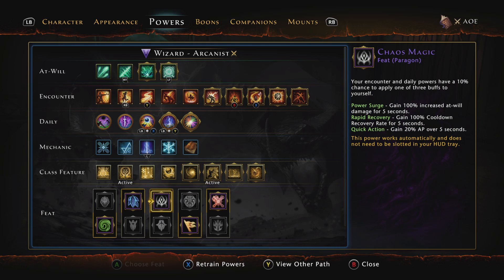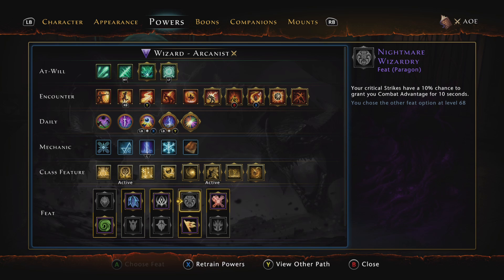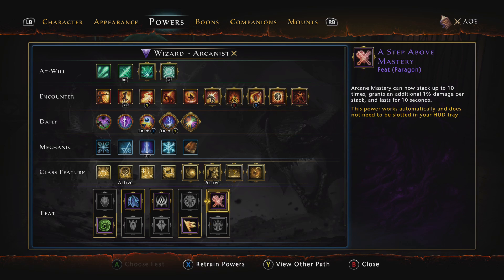Chaos Magic is really good — it's a 10% chance after using an encounter or daily to get one of three things: 20% of your action points over 5 seconds, 100% cooldown recovery rate for 5 seconds, or 100% increased damage on at-wills for 5 seconds. Any one of those is excellent. For the fourth feat, take Striking Advantage: dealing combat advantage damage gives a 20% chance to deal 80 magnitude lightning damage. You should always be in combat advantage, so position yourself opposite your tank.